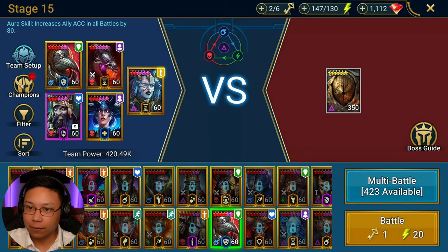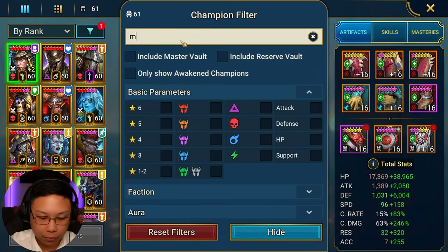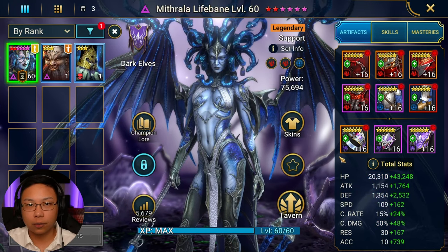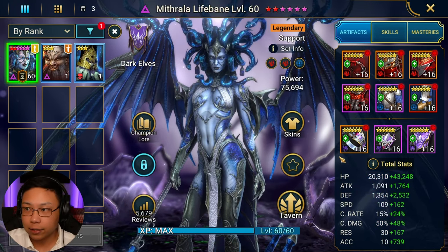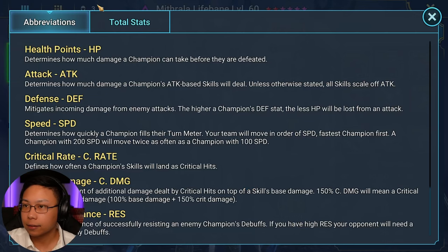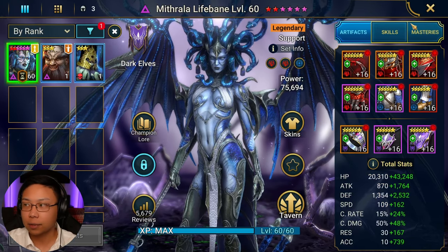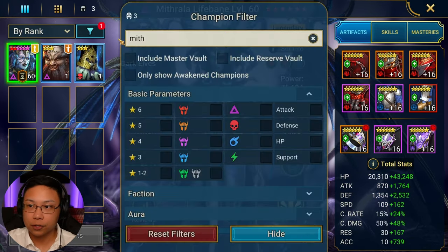Let's talk about the gear real quick. Mithrala — this is the same Mithrala I use for dungeons like Spider and all other content basically. Priority is survivability, accuracy, and speed: a decent amount of HP, pretty decent defense, good speed at 271, and almost 750 accuracy. You want to make sure she's landing those debuffs.